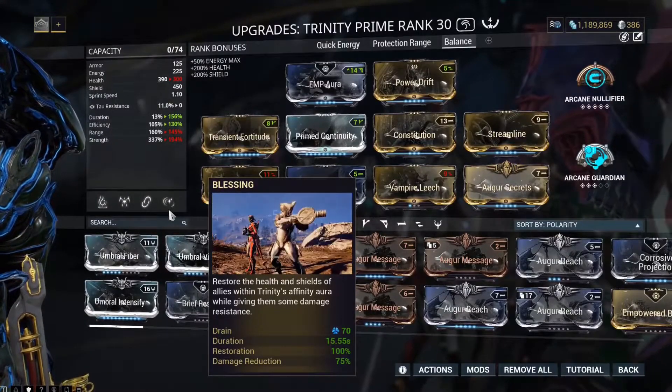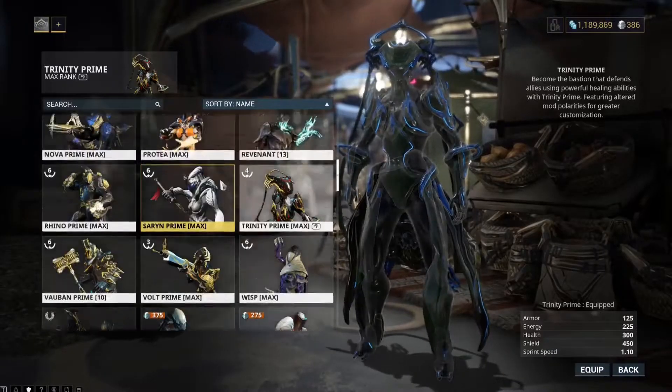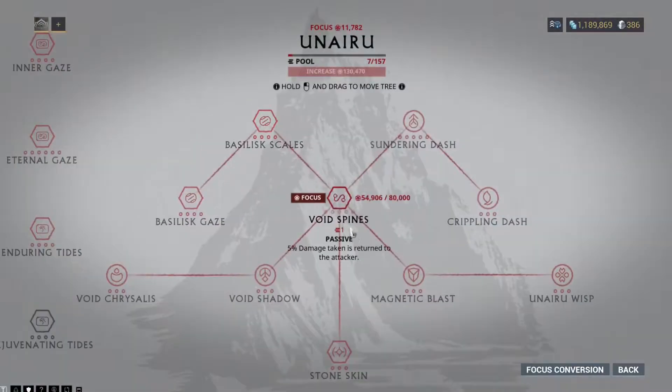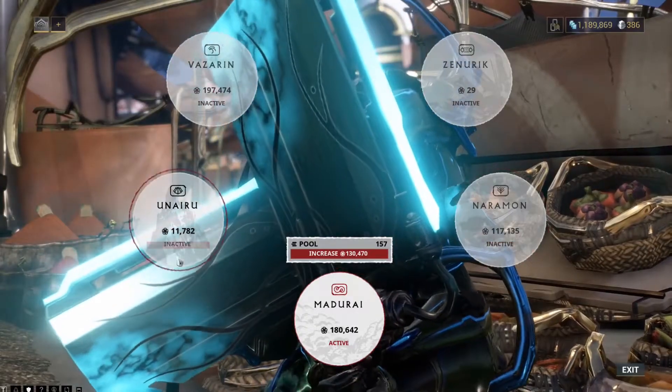For the Trinity build, you don't need to buff strength too much — it maxes out at 75% damage reduction and 100% restoration, which is what you want for lures and teammates. Naramon is great for your void blast against eidolons — it drops a Wisp that gives a 100% increase to your operator every 12 seconds. Also upgrade your void blast radius by 60% so it's easier to hit the eidolon, getting it out to about 8 meters.